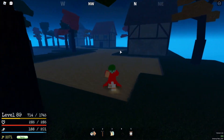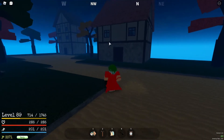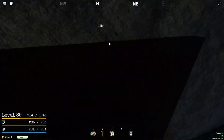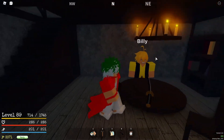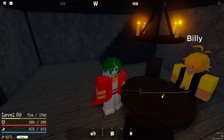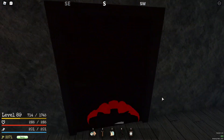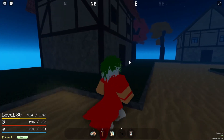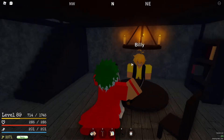After you're up here, go to the middle house over here. You don't have to talk to the NPC — just click on the sword. It costs 1000P to get the sword.